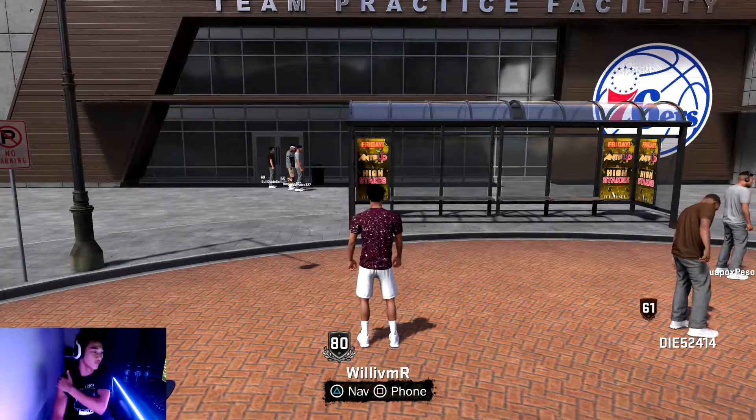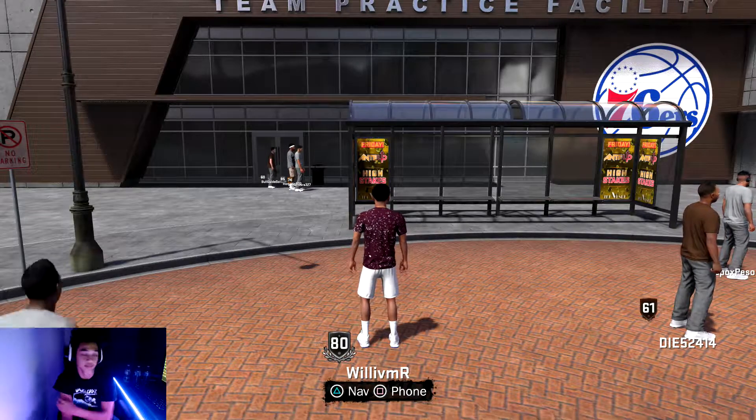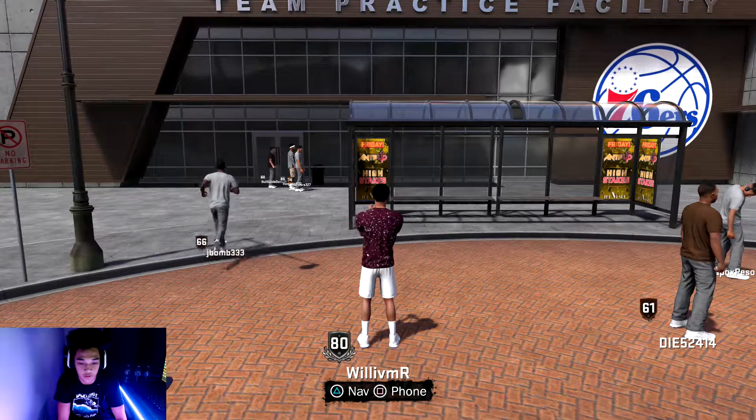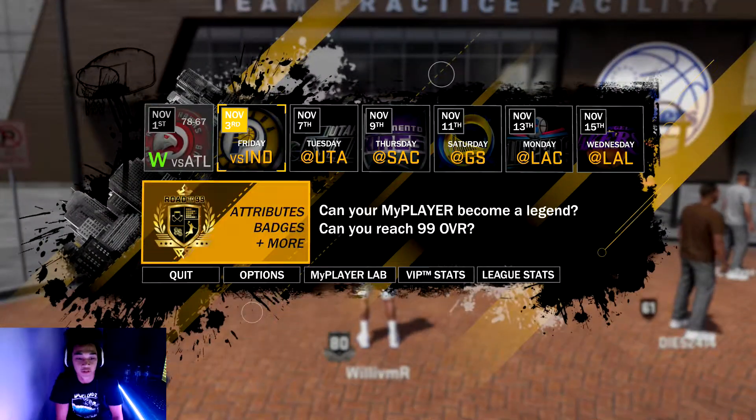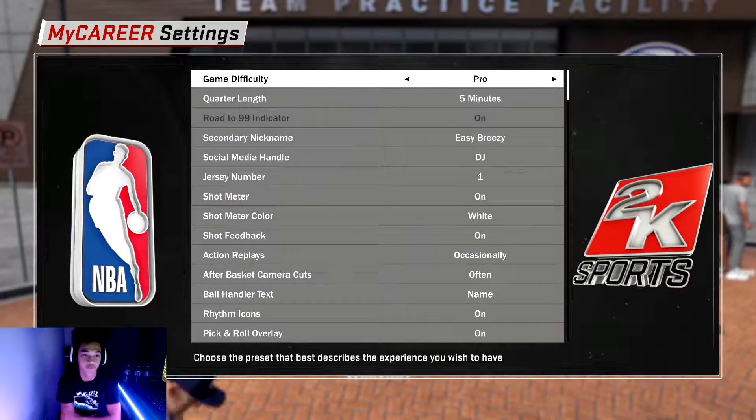Alright, what's good YouTube, I'm back with another video. I'm going to show you guys how to get your badges ultra fast today. What you're going to do is open up your navigation, go to your options, set your quarter length to five minutes and your game difficulty to Pro.